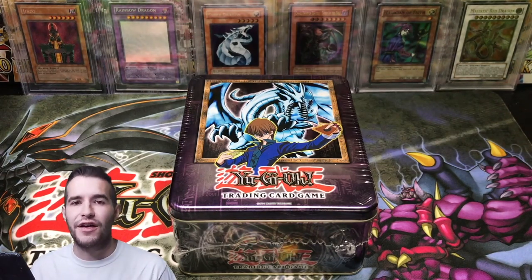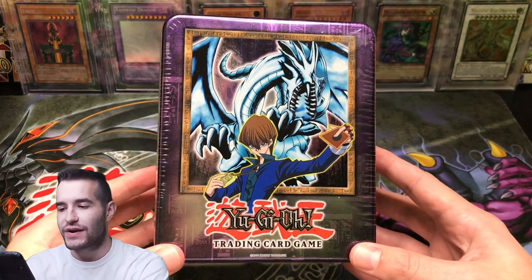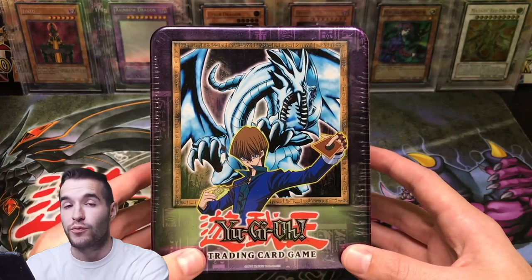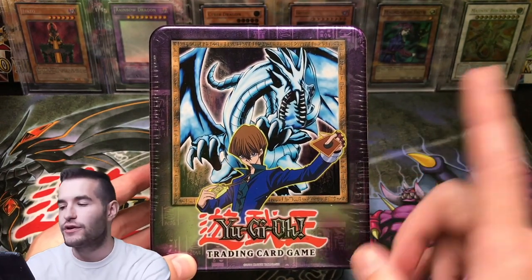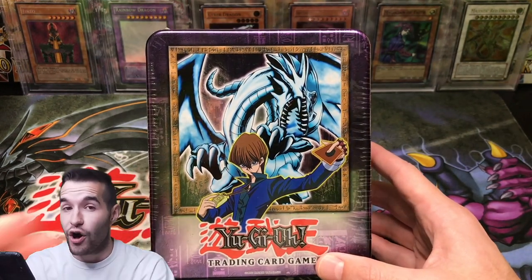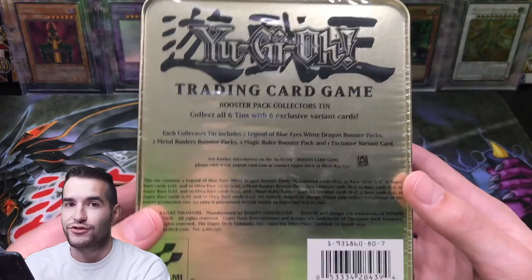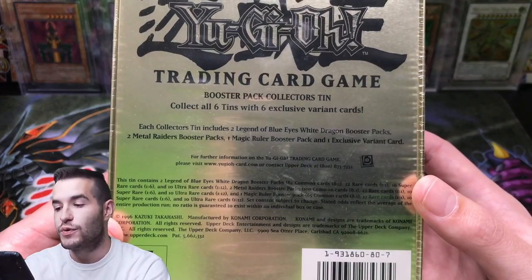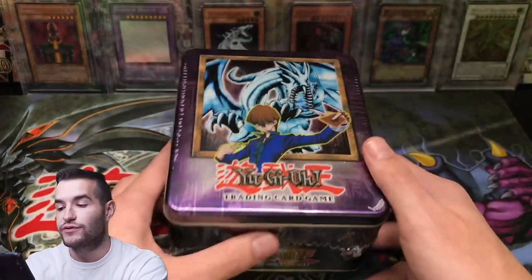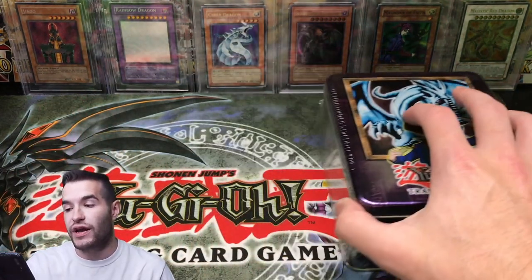What's up guys, Rexxon34 back with another epic video. This one we're going to be opening up the 2002 Blue Eyes White Dragon Tin. This is one of the first original tins. The first one we opened was the Lord of D Tin that we opened like last week. Check that video out, and we're also going to be opening the other four eventually if I can find them. But this is the number one most popular 2002 tin naturally because of Blue Eyes. It's going to be incredible guys, I can't wait to open it.